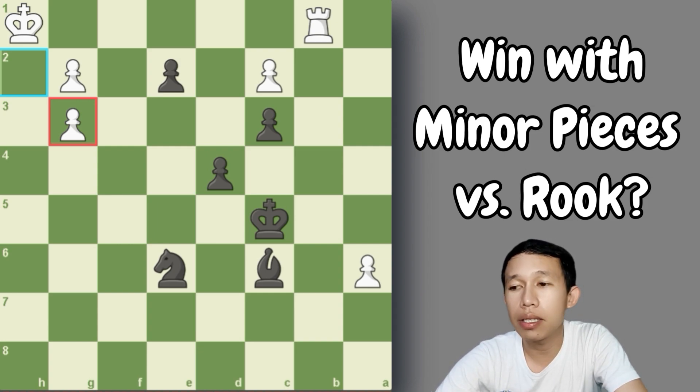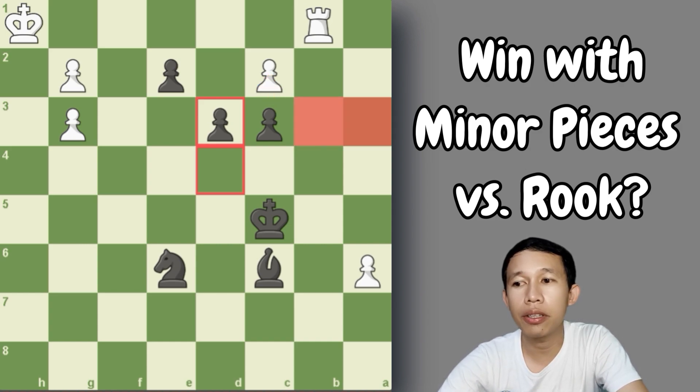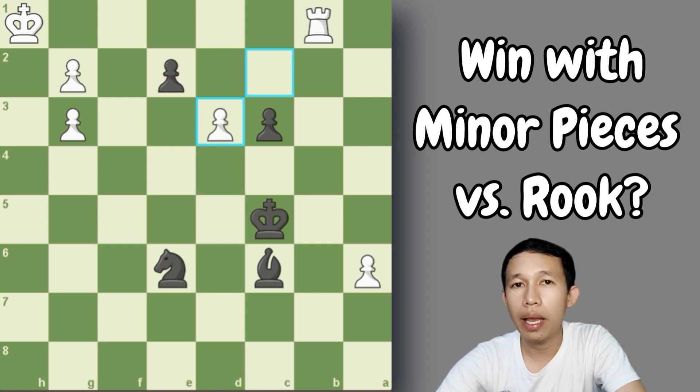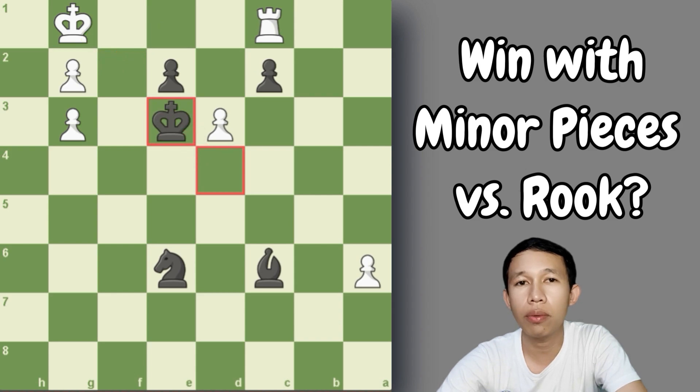Black sacrifices with pawn to d3 in order for the pawn to penetrate. Remember that a rook cannot defend a promoting pawn if it is already on the third rank — how much more when black's pawn is already on the second rank. White captures the pawn and here c2 is pushed. Rook to c1, king to d4 — if he captures the pawn then the other pawn will promote. King to g1 to help defend the promotion square. But after king to e3, white can no longer defend the promoting pawn, and in this position white resigns.